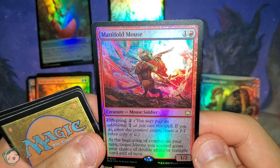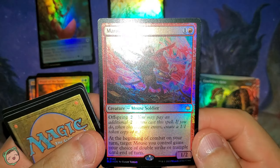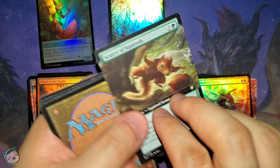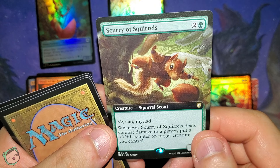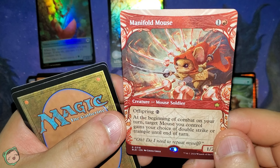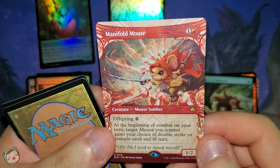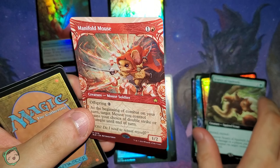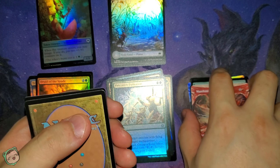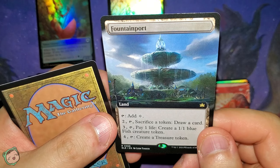Here's our land — it's a Plains. Time for the rares. Manifold Mouse for one red — offspring two. At the beginning of combat on your turn, target mouse you control gains your choice of double strike or trample until end of turn. Nice. Next up is an adorable Scurry of Squirrels for two green — myriad, myriad. Whenever this deals combat damage to a player, put a plus one, plus one counter on target creature you control. Next up is the adorable version of Manifold Mouse for one red, offspring two — we already got this. They're both adorable, but in different ways. Pretty cool.